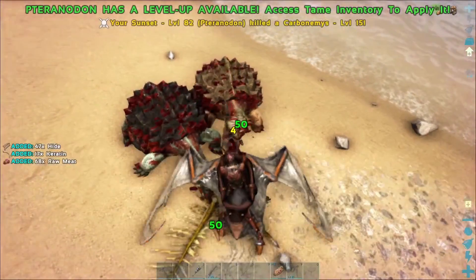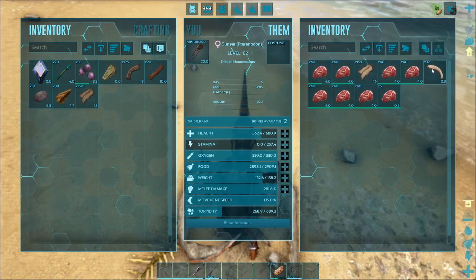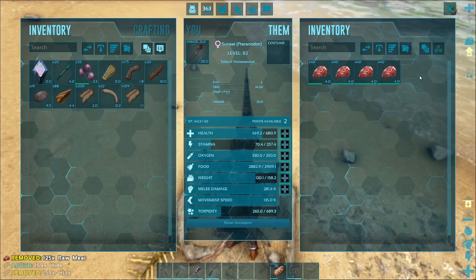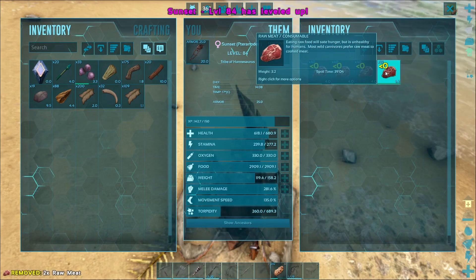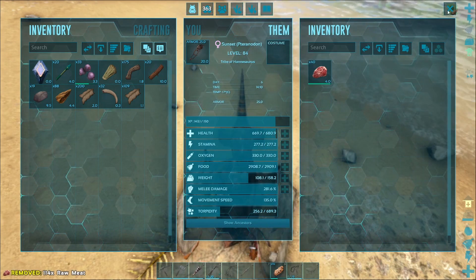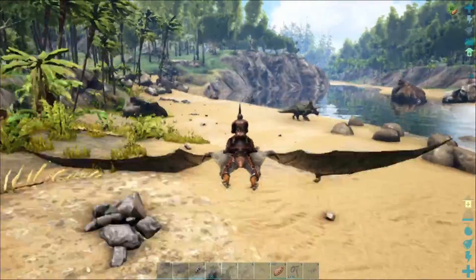We have one turtle down — let's just go for this guy now. Finally got those guys both done with and we did get some more level ups. Let's get both of the stamina upgrades — we want this guy to be able to fly long distances. I'm only going to keep one stack of meat on him at a time just because of weight reasons.